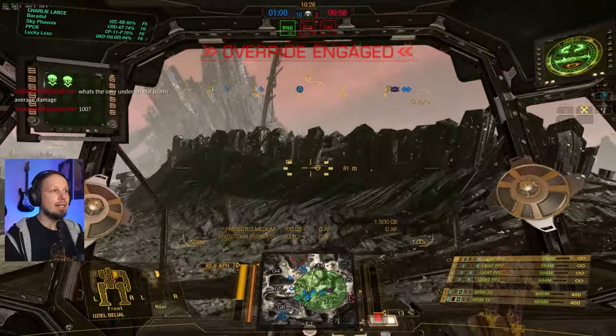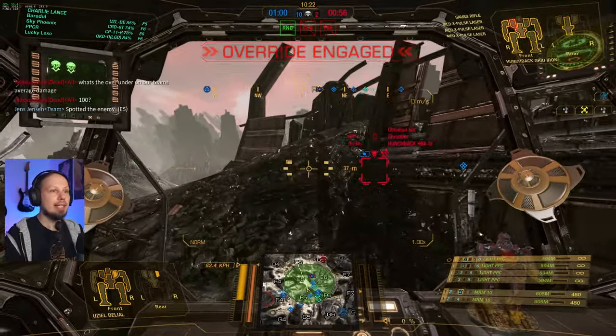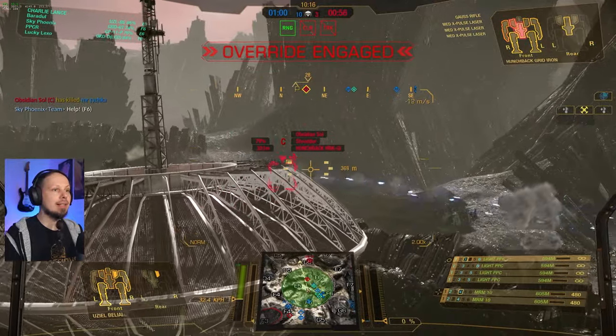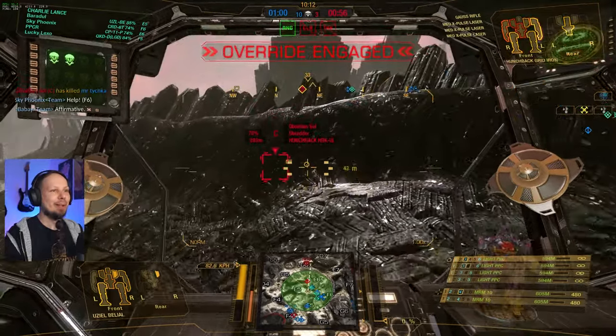The Mislinks has large lasers — I got hit by a Gauss, so I believe it's Echo 4. There's a guy there. It is the Hunchback with the Gauss — it's the Gridiron. Battlefield awareness still works.